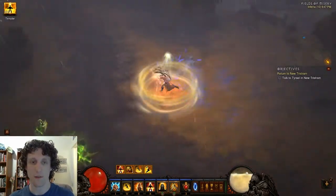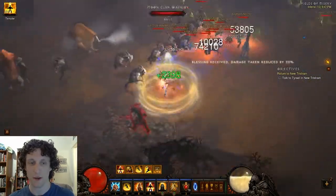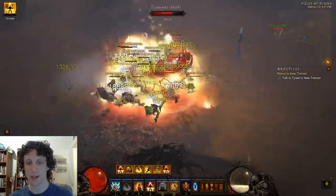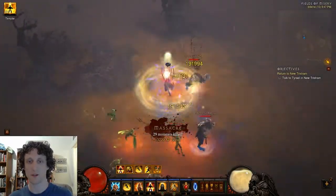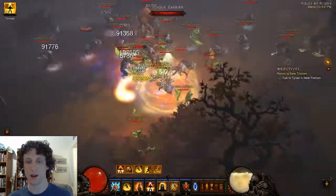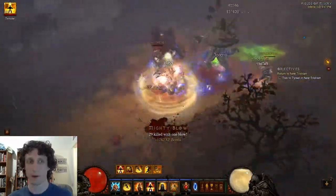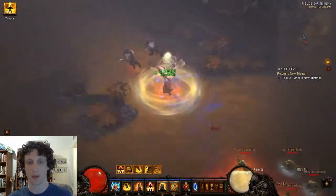The way that you can determine if getting an additional stack of Valor is ever worth it is if the Elite mob takes less than 15% of your total run time, then it is absolutely worth it to kill the Elite. For instance, my Fields of Misery runs are usually about five minutes long, so as long as the Elite does not take approximately 40 seconds or more, then it is worth it to kill the Elite.